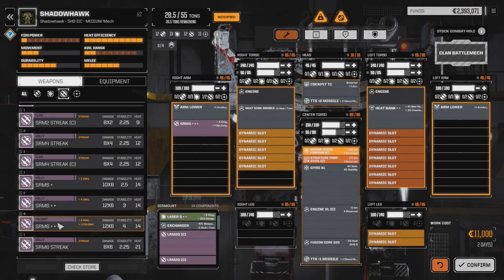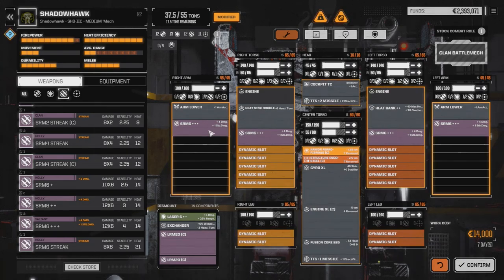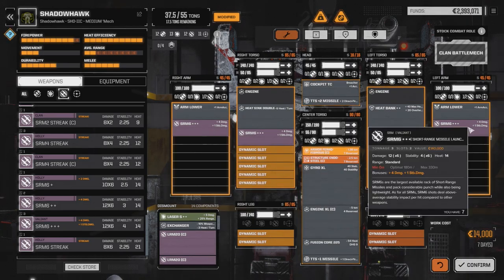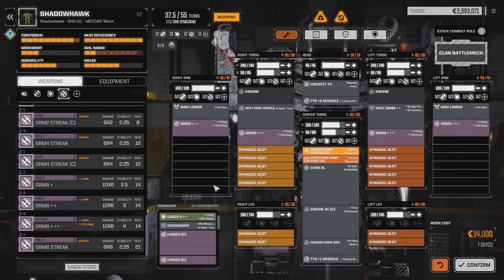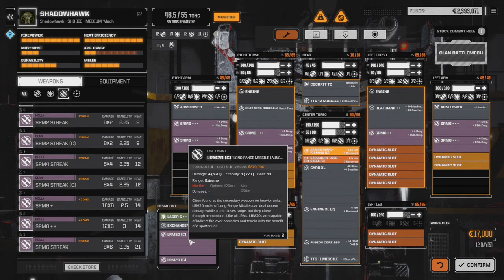We've got lots of space left now. These generate 14 heat each, so that's 28, 56 — we're still under our heat maximum right now. Our heat maximum is 65. So we're going to keep loading them in — I'll put another one on each arm. Don't forget, we're going to need ammo. Then I'll put one in another torso slot.